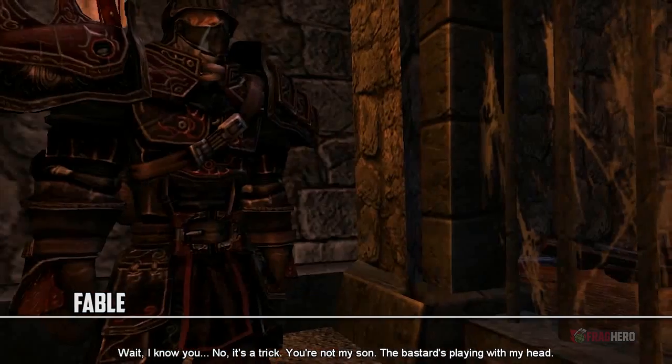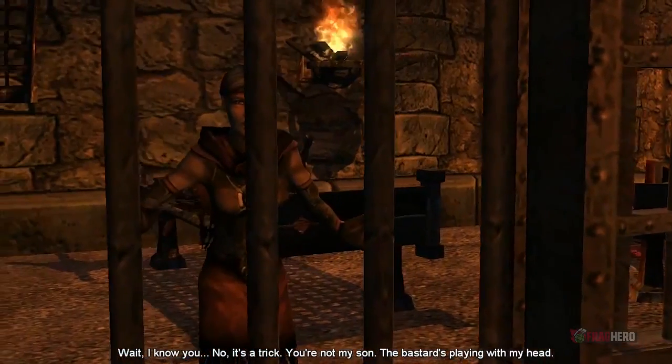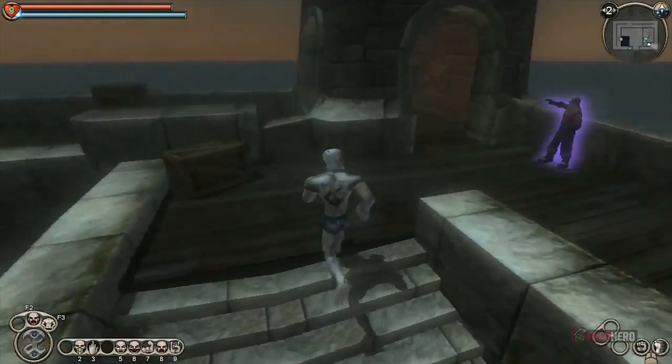Prison Escape is the name of the main quest found in Fable and it requires you to save your mother from the Bargate prison. In order to do so, you need to let yourself be captured and get locked into a cell where you'll spend about one year, because you are not able to find the right lock combination initially.